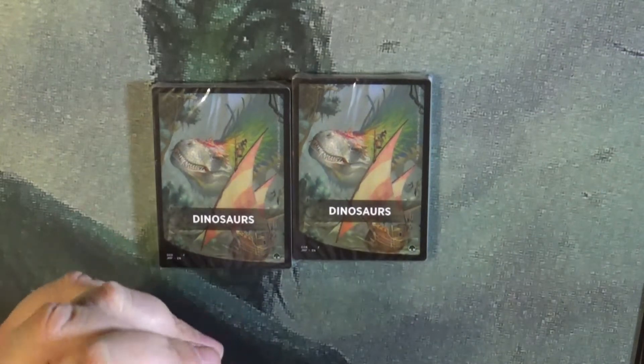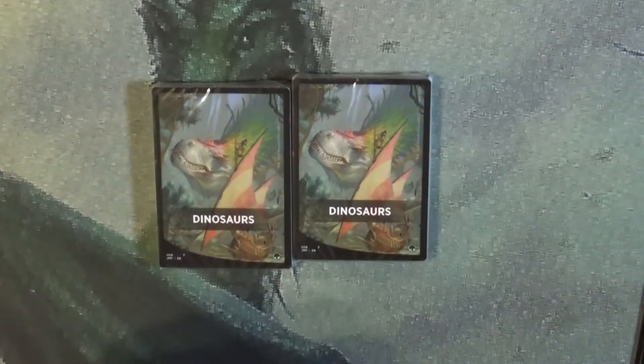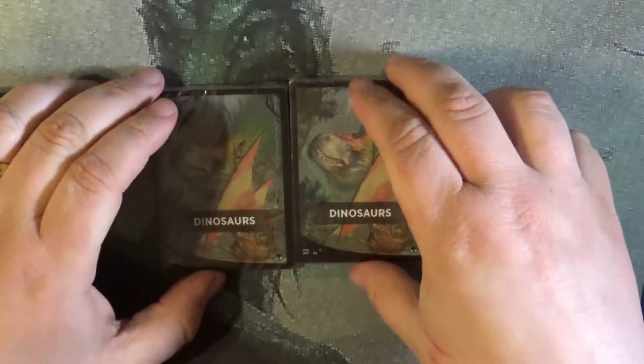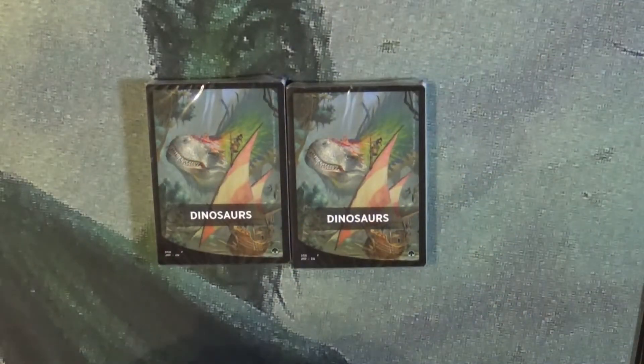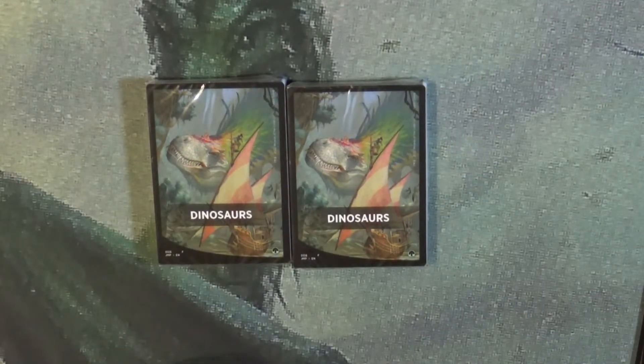Well, greetings once again and welcome to MTG Cardz and Review, my name is Chris. Hey, looks like we got a pair — wait a minute, we got dinosaurs and dinosaurs! How did that work out? Apparently the randomizer, or whoever selected the packs, ended up coming up with dinosaurs squared. That means you guys get to choose which dinosaurs pack we're going to open up.